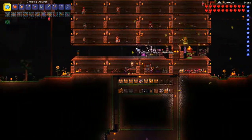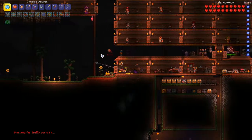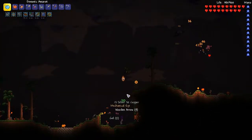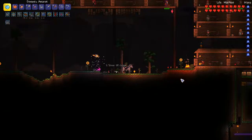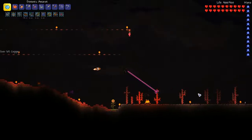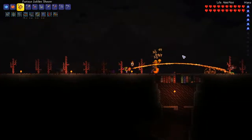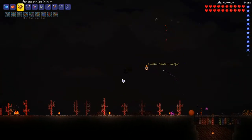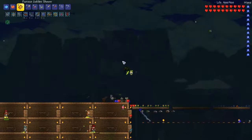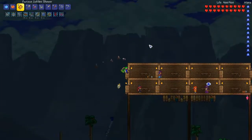The frostburn particle effect looks really cool with the red lighting — it's pink. Hey, there's a mechanical eye over here. I don't know what I'm doing anymore. The only thing left for me to do is fight the mechanical bosses, but I'm not going to do that in this episode. I think we'll do that next time. I really wanted to get the forbidden armor before that, but I guess we'll see if we really need it. I think I'm going to end it here — thank you so much for watching, and I'll see you next time.